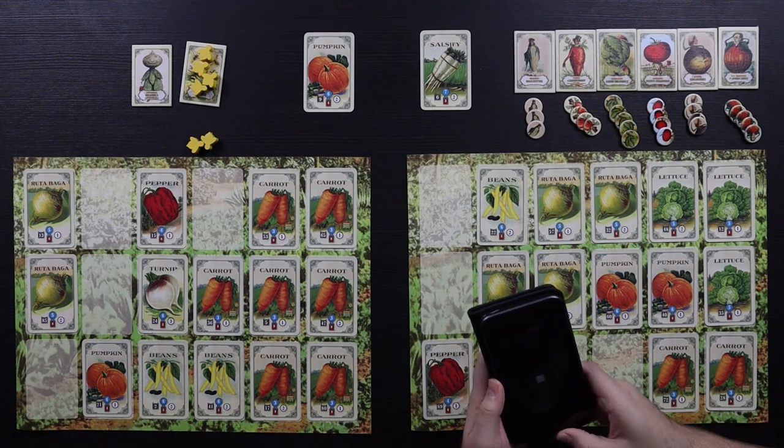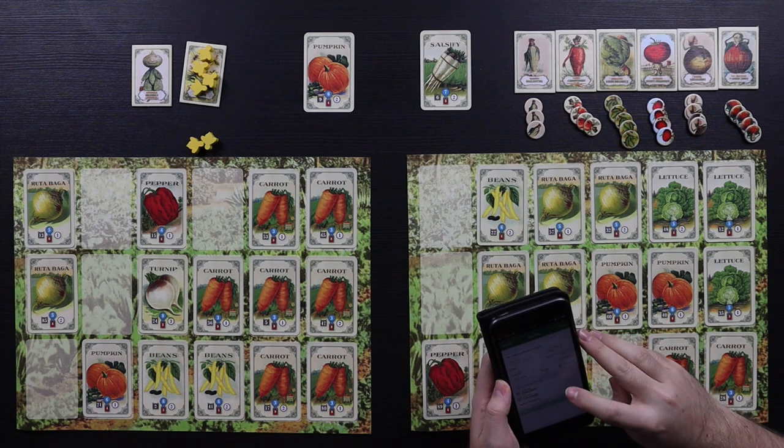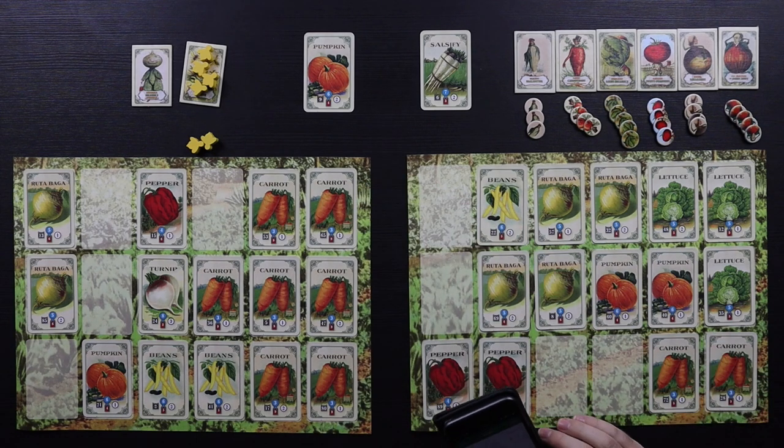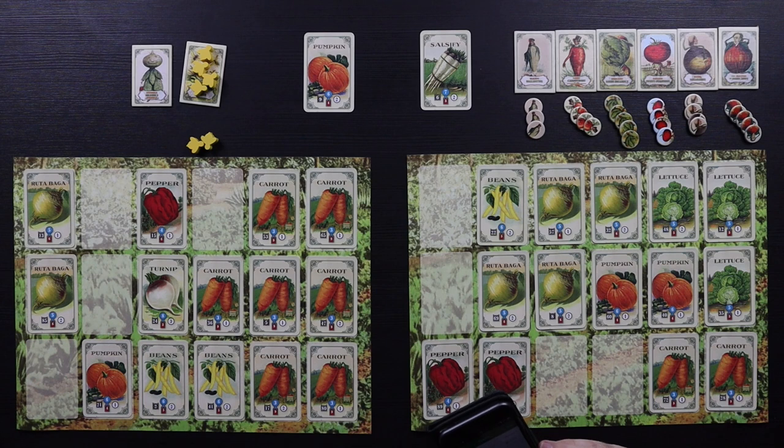We're going to score the game now. For the carrots: three, six, nine, twelve, fifteen, eighteen, twenty-one. You get twelve, and ten — and ten. And then you have the monopoly bonus — that's ten more. The monopoly bonus applies if you have at least five of them and they are adjacent — you get two bonus points per card, so it's significant.